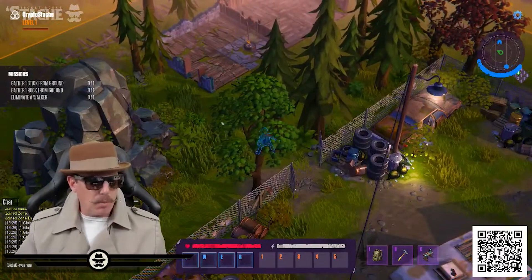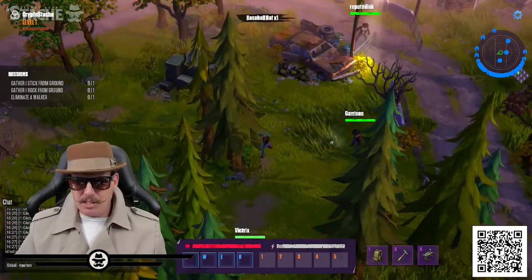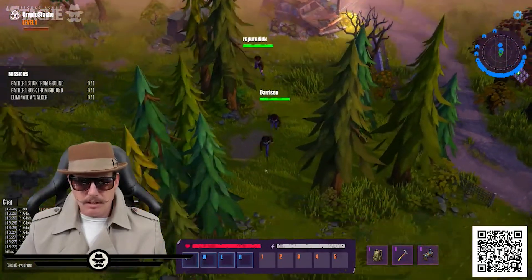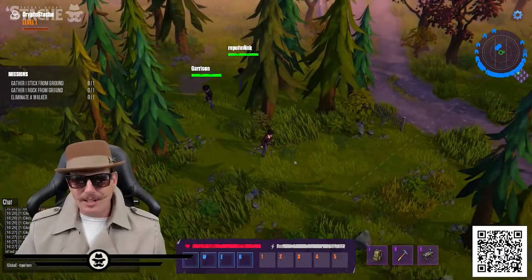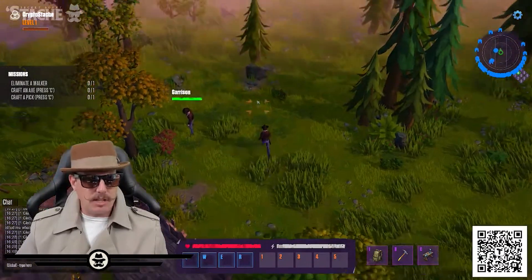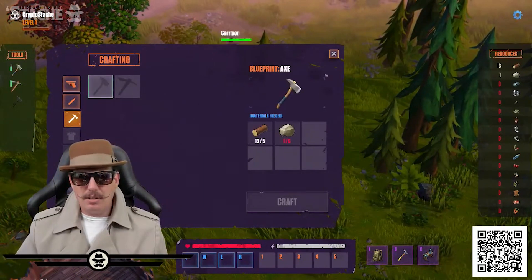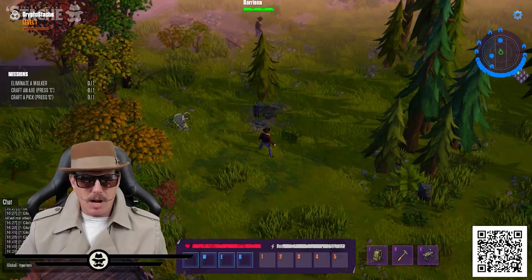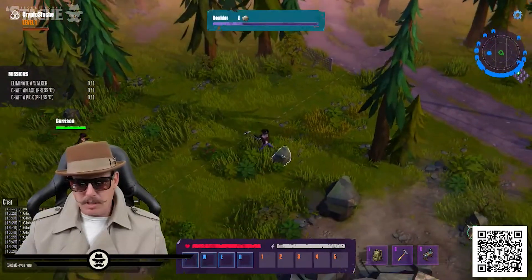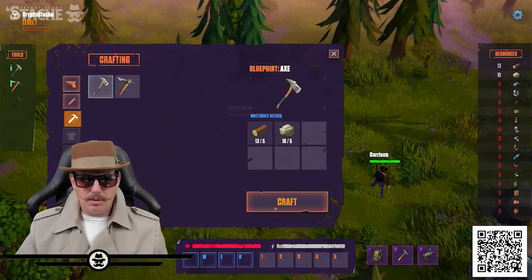Warcraft with Walking Dead skins - yeah, I mean kind of. Oh there's Garrison, what's up Garrison. I just got a baseball bat, thank you Rick! Okay, craft an axe, press C. We need rock - I'm going over here, I don't even know whose property this is but I'm getting the rocks. I think we got enough rock now, yeah baby.